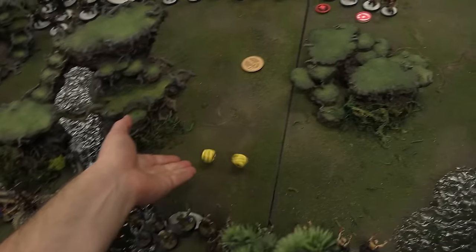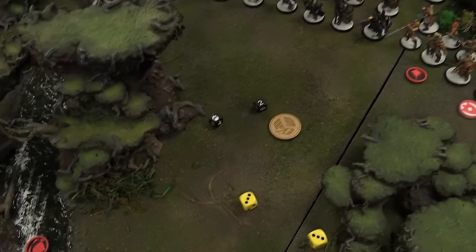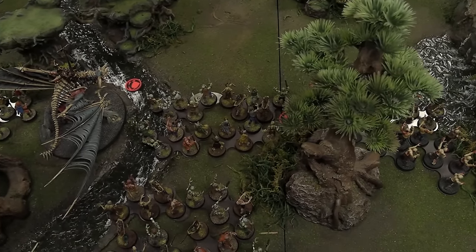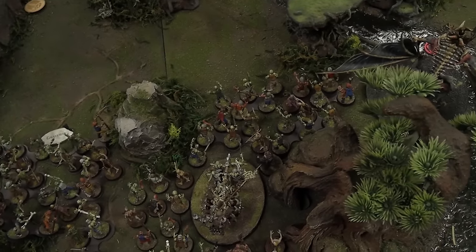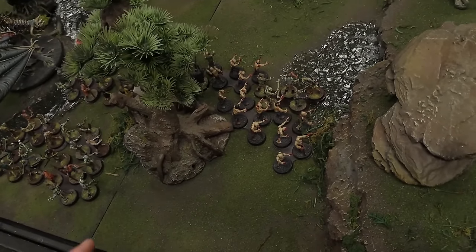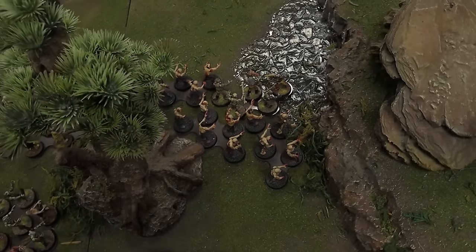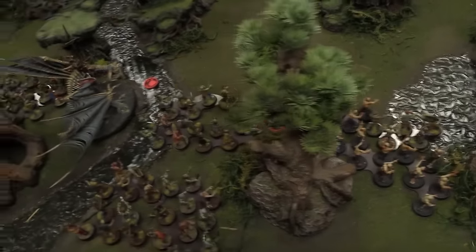This Necromancer casts Arcane Bolt — total of eight with a Primal Magic Die added, and Kendrick doesn't stop it. That ends my hero phase. For movement: everything pushes forward. These zombies on the flank have to snake around terrain so I'll At the Double them to form a solid line, hoping to have Zombies and Corpse Cart lined up together. The Dire Wolves run — rolling a four for four extra inches, going 14 total up the board, securing the Surround and Destroy battle tactic.